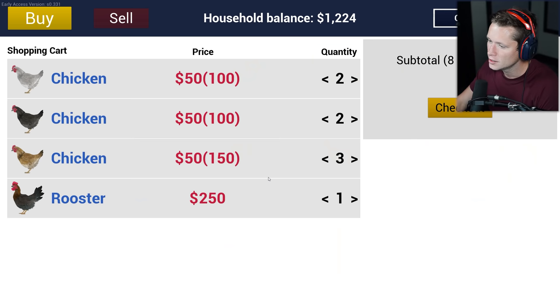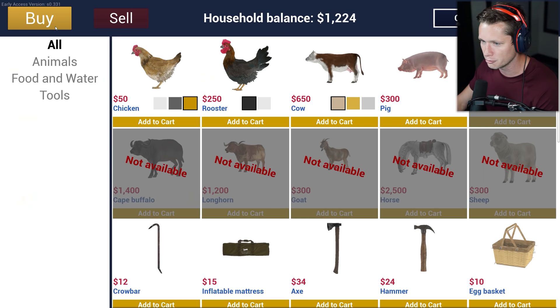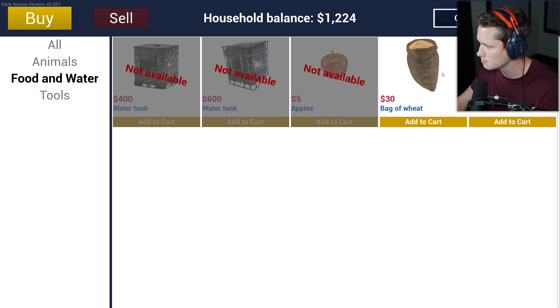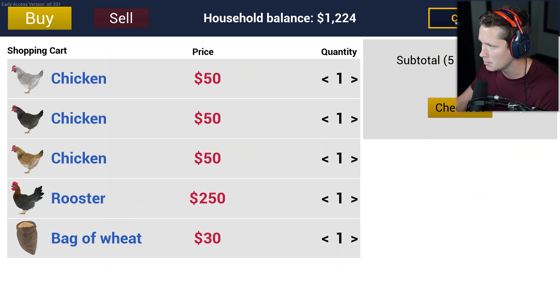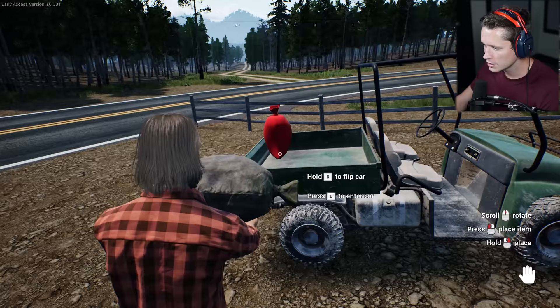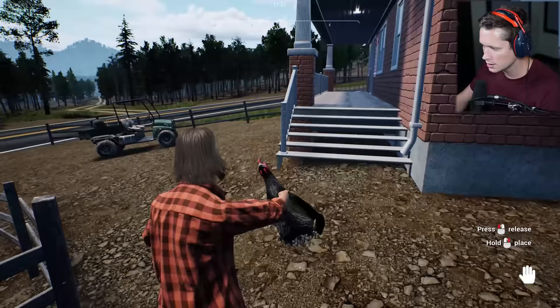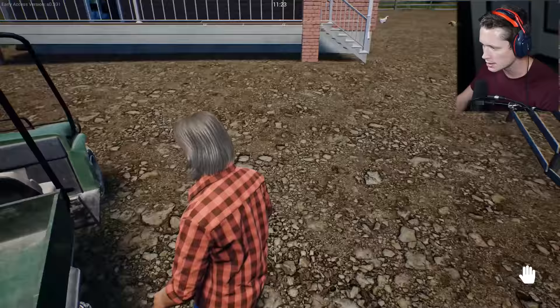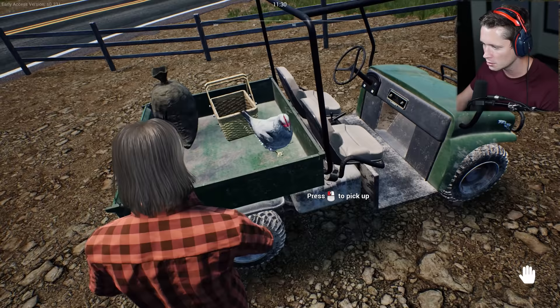Thinking about it — if we're going to have chicks we probably don't want to max out the coop right away. Let's get one of each plus a rooster, four total, leaving room for three chicks. We'll still pick up eggs but start breeding too. We'll also need a bag of wheat for thirty dollars, and I think we're good on water. That comes to four hundred thirty dollars. Let me pick up the feed and throw it in the gator, grab our basket, and load up the new chickens.